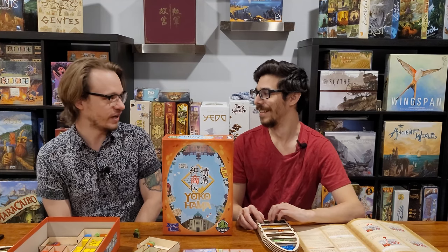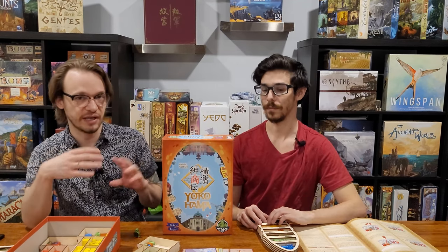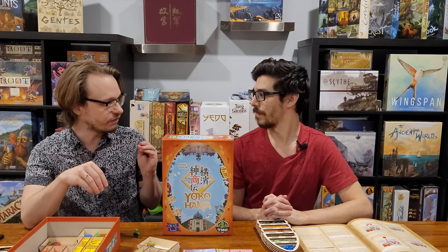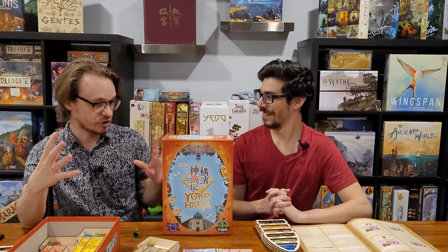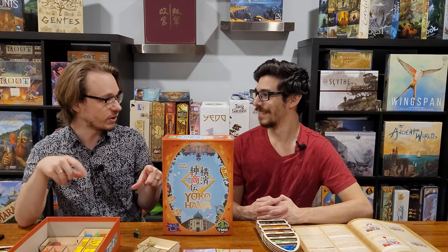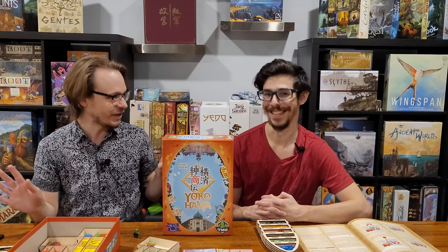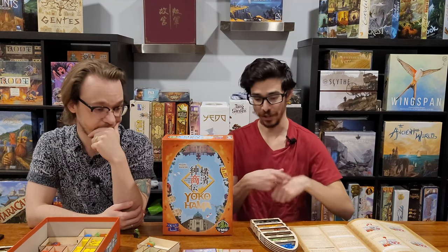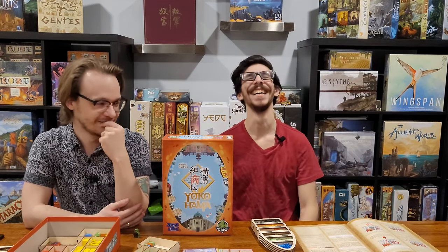The board looks absolutely nuts mid to late game — there's so much out on the board. The game scales really nicely because you put a certain number of location tiles out depending on player count. Two player feels like a good thinky game without a whole lot of interaction, while four player is chaos and it's great. At four players, even with a huge board, you're constantly running into somebody. There's also an alleyway tile right in the middle — if you want to pass through it, you have to pay money regardless. And the locations are completely modular, so you can set them up differently every time.